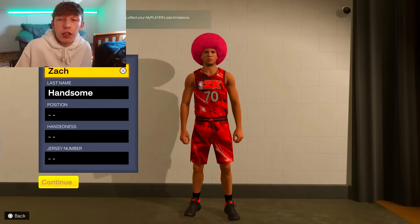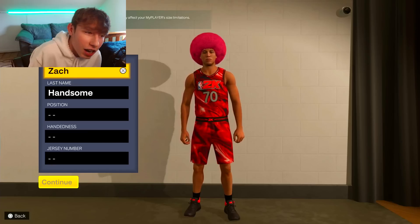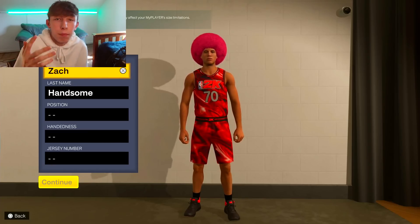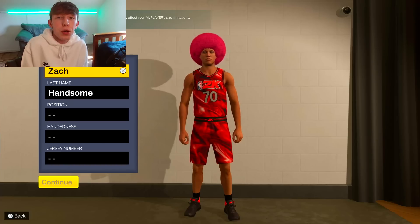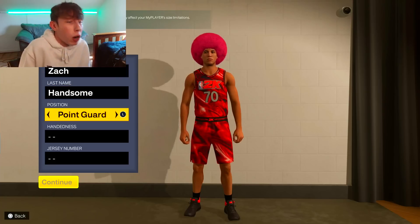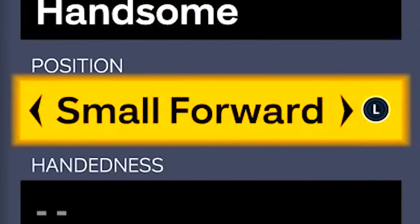With all that said, let me show you this build. It starts off with first name Zach. For the position, I originally wanted to go with shooting guard, but I realized we get more strength at the small forward position. This build is made to abuse the Hall of Fame Bully badge, and we cannot get it the way I wanted if we're a shooting guard — so we're going small forward.